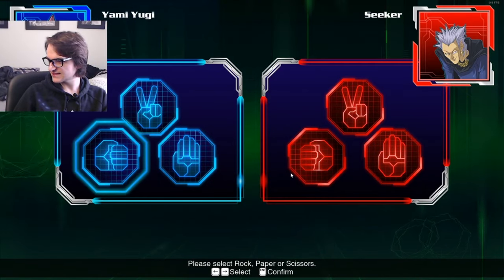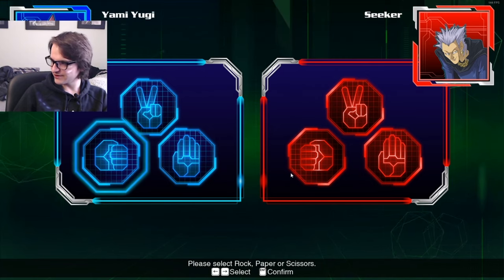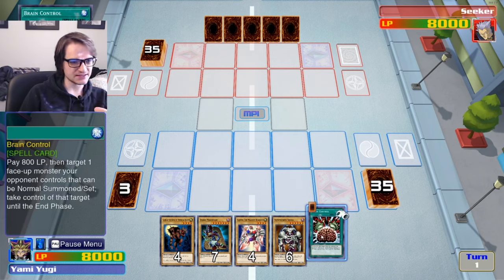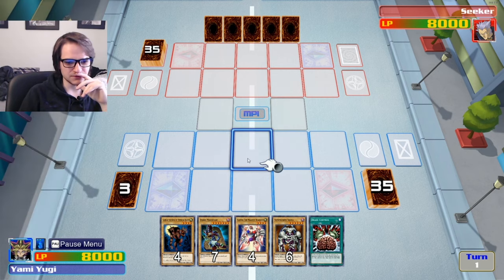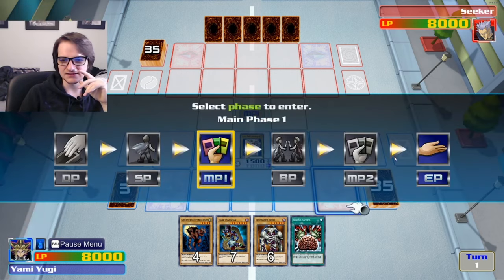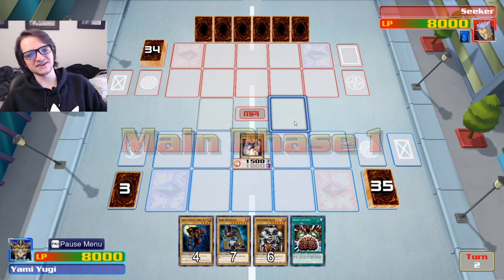This guy right here, he's kind of bullshit — he's kind of really bullshit. We do have the Gamma Magnet Warrior up front and center. Worst case scenario, he summons a monster, it kills my monster, then we use Brain Control, get something on the skull field. I think that is what we'll do. Play this guy in attack mode. Let's see how this guy's first turn goes.